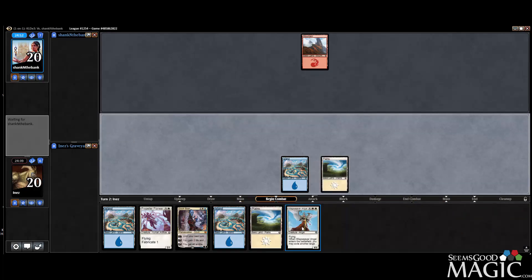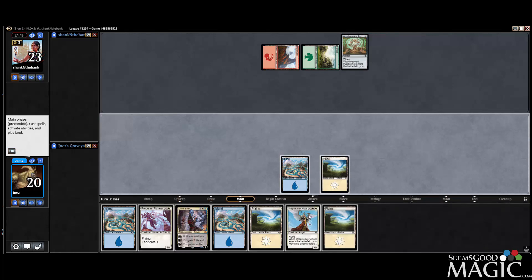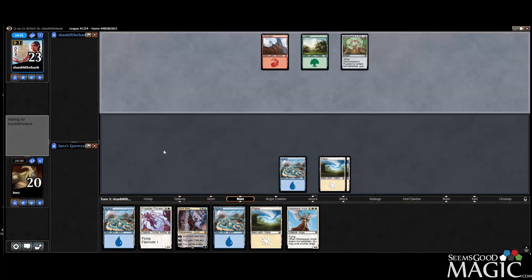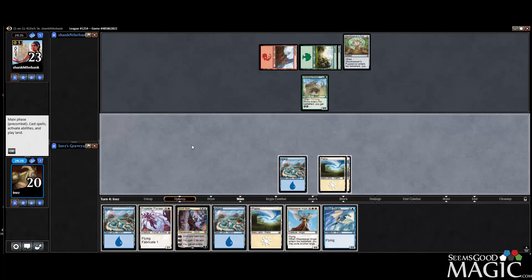All right, just another creature — wanted to verify it wasn't a permanent. We can actually Dovin-ban our opponent's first creature here, or we can play the Pioneer. Options, options, options — it's got a lot of energy going right now.